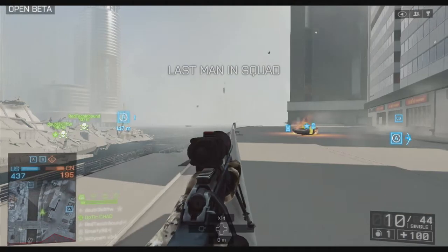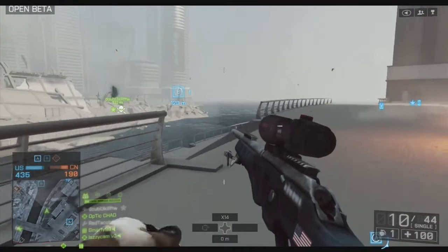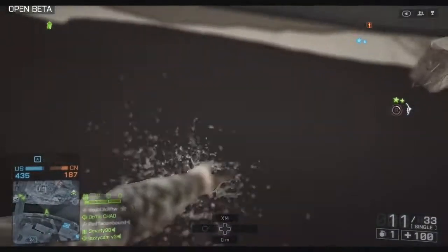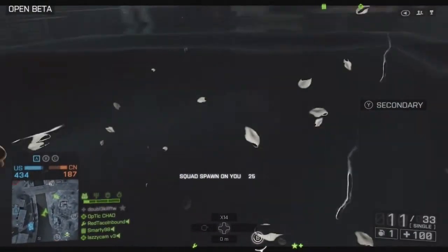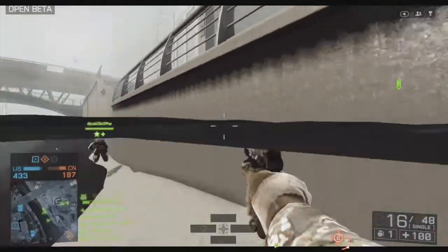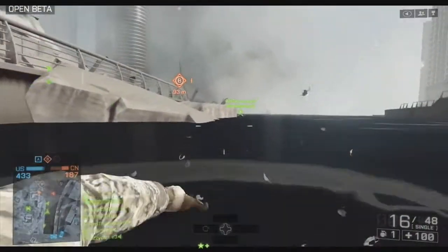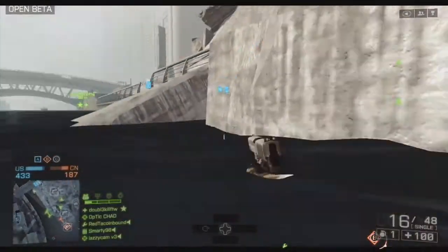This is a bad sniping spot, right on the mountain. Let's move! We don't control Bravo anymore. Oh yeah, you can shoot in the water — oh, that's cool. I don't know how to swim underwater though. Oh, I'm glitching underwater. Get up there — get up on the debris.